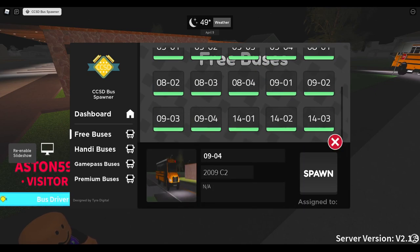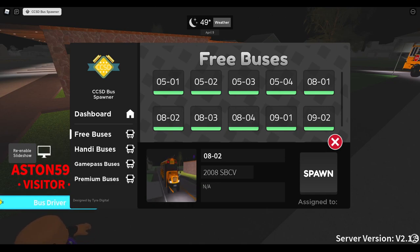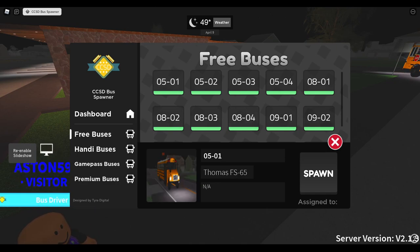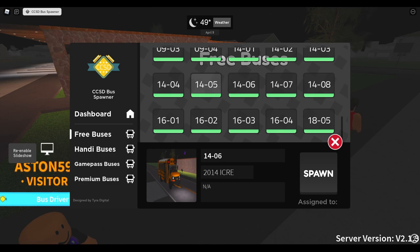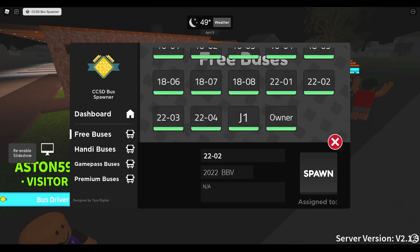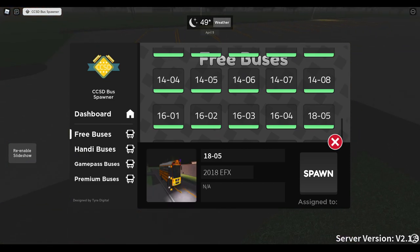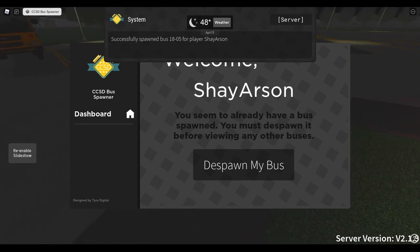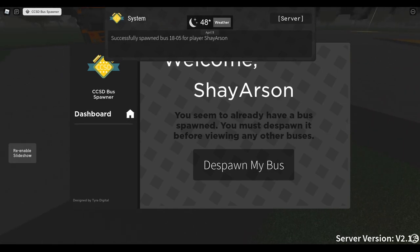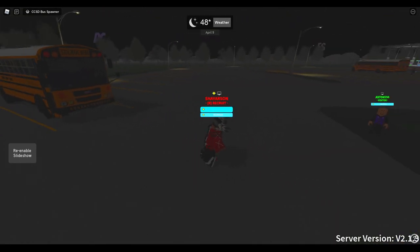Here's some of the free buses. They have C2s, FS65s, more C2s, ICRE even though that's an incorrect photo. I do have a minotaur as well. Today I'm actually going to be driving the EFX — hopefully it spawns in correctly. It didn't a few seconds ago. Look at that — that spawner is really, really cool.